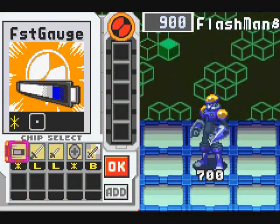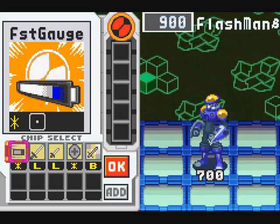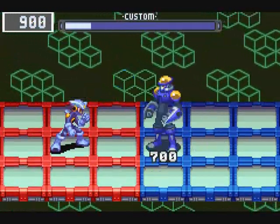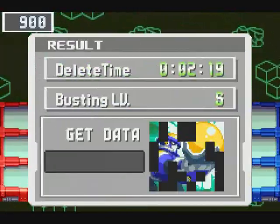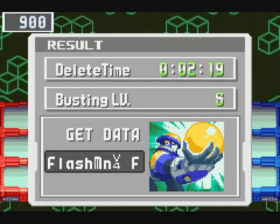So with all the friendly Navi fights taken care of, now it's time for the random encounter ones. Let's start off with Flash Man. This one's easy enough. Flash Man version 4 is probably the easiest of them to get.